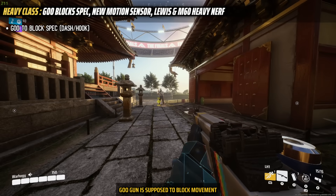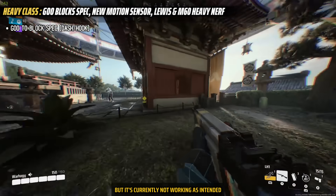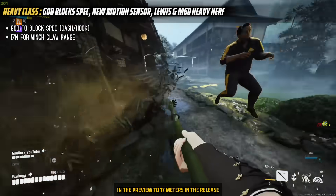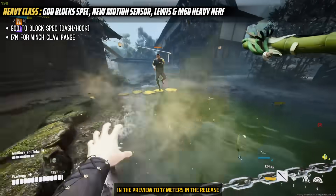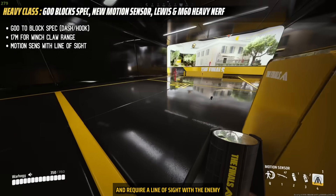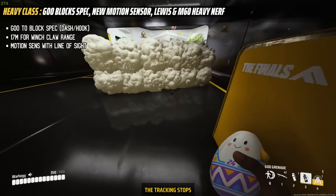The heavy class goo gun is supposed to block movement specialization for the light class, but it's currently not working as intended. The winch claw range has been reduced from 20 meters in the preview to 70 meters in the release. The motion sensor has been reworked and now requires line of sight with the enemy to track them — if the line of sight is broken, tracking stops.